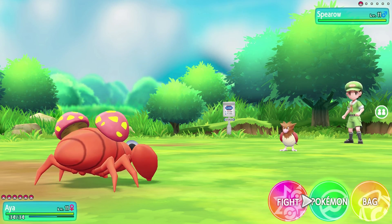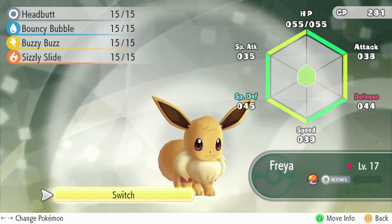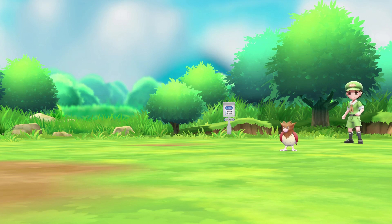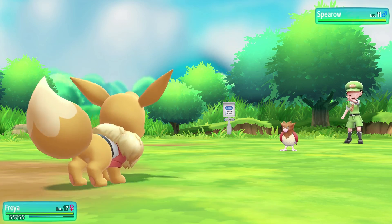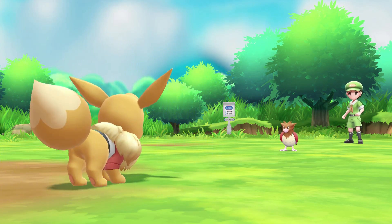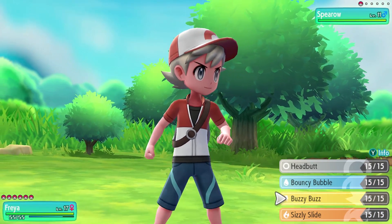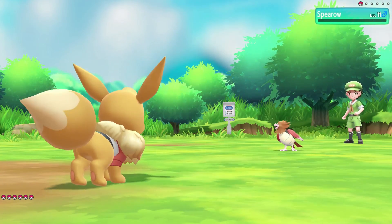The gym battle is going to be a water gym, so Aya is gonna be awesome for that if we can get the levels. Without the levels it's gonna be tough, so we're gonna try to level them up here. But against the Spyro, we're still gonna swap over to Freya and use some electric attacks. They go for a Growl that'll lower our attack stat, but that's really not gonna matter. Our attack is so strong we're just gonna defeat them in one blow anyways with Buzzy Buzz. And it does! Down goes Spyro!